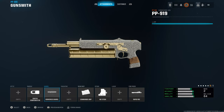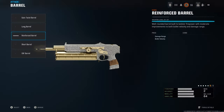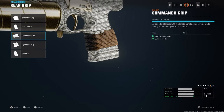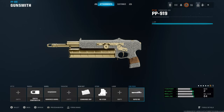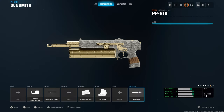And then for the PP919 here, this is the class setup y'all want to be rocking — this thing is absolutely insane. We got the ported compensator for recoil, the reinforced barrel to help with damage range and bullet velocity, then the commando grip for some extra ADS and sprint-to-fire speed, the stock — obviously, you gotta be moving around the map with this thing — and lastly, the rapid fire mag, which helps me win gunfights like ten times more. Even though it kind of decreases the damage, I still feel like it does what it needs to.